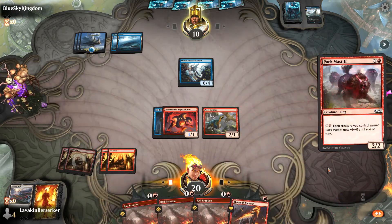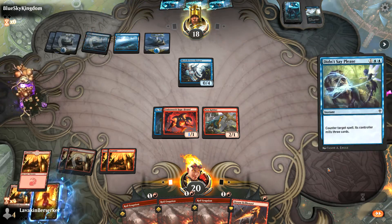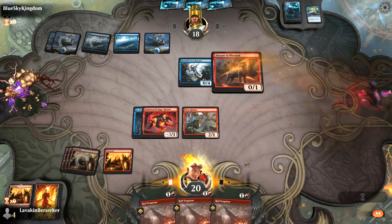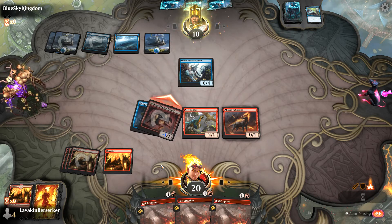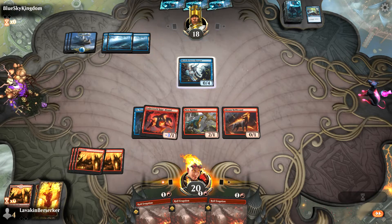I'll play the Pack Mass if he has a counter spell for it. He does. Those were a little awkward mills for the Hellhound, that's fine. He now has no power, so there's no point in attacking, so I'm just going to pass. Man, that's rough — you have to attack, right? That's awkward. I have to, every turn now, attack with a negative 3-1. That's just annoying.